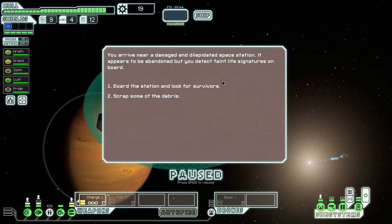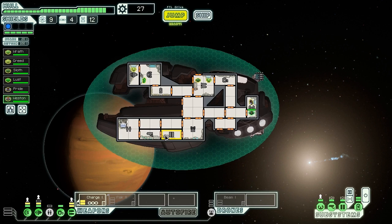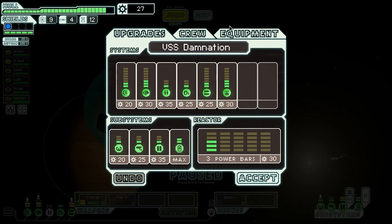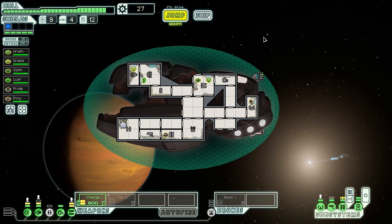We arrive near a damaged and dilapidated space station. It appears abandoned but we detect faint life signatures on board. We board the station and find human corpses scattered throughout. We find the source of the signal — a lone survivor locked in a storage closet. We quickly retreat with them back to the ship, getting 8 scrap and a new crew member, Weston. Welcome aboard — you're going to take over the doors, which should protect us better from boarders. We rename him Envy. Gluttony is a long name — we'll save that for our final crew member.